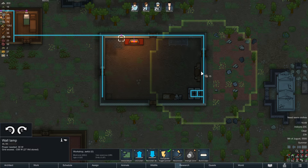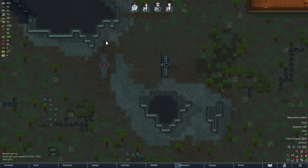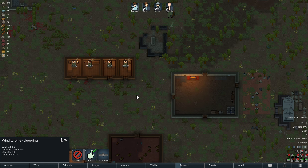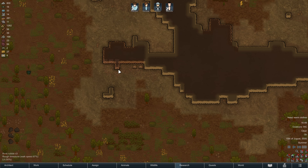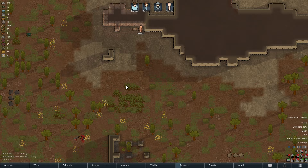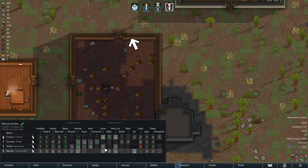We're now going to set up the tailor bench, as we can more and more utilize electricity in our builds. I'm going to open up wind turbine number two. Generally, two wind turbines and four batteries will get you through all of your needs in the early game. Later, when you have larger bases that draw electricity also for leisure uses, that is where you will need more power — but that does take a pretty long time until you get there.